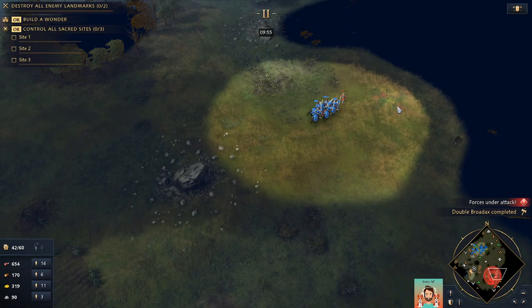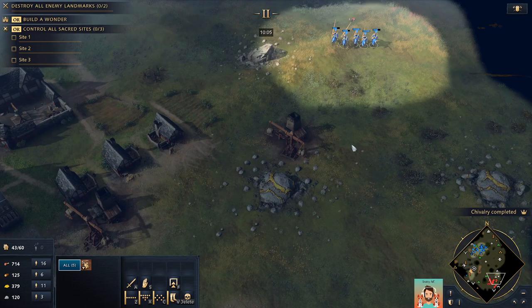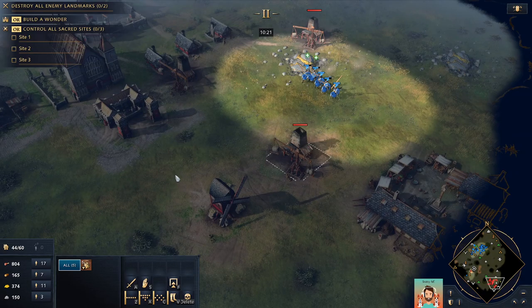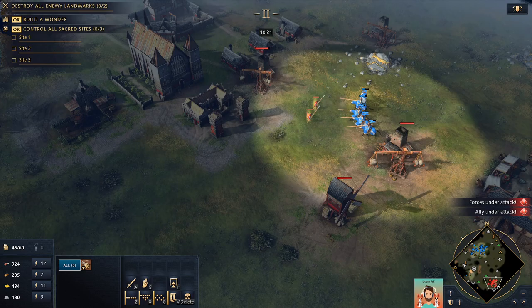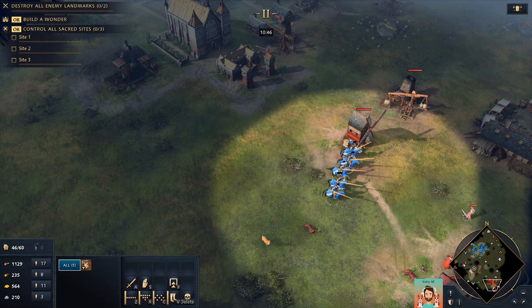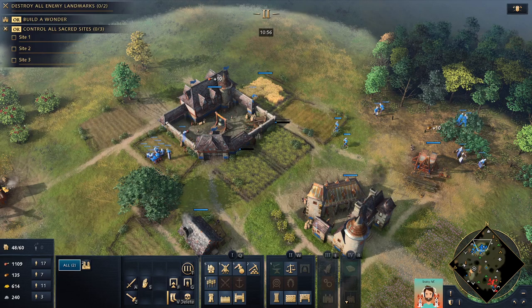My units can't even see the town center and it's attacking me — that's kind of weird. I've got the upgrade now, let me get the spearmen counter upgrade as well, since he's making spearmen. I'll just run around and kill the spearmen. The town center is attacking me and I can't even see it — it's not within my line of sight. I find that really odd, I don't think that's good design.